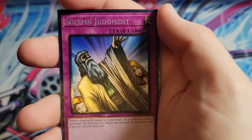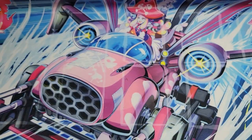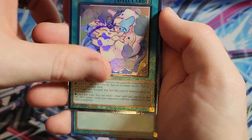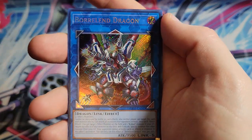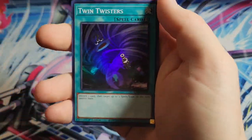Would you do a binder? Solemn Judgment - and then quarter century TG Hyper Librarian. Droll and Lock Bird, and then Mascarina as a super. Bingo Machine Go, Rescue Rabbit, Solemn Strike as a collector, Purely Pretty Memory as well. Twin Twisters. Rates Off, Borlan Dragon, just a secret Appaloosa. Fantasme. Rescue Cat - put that in the pile.